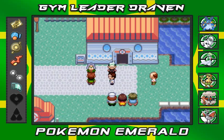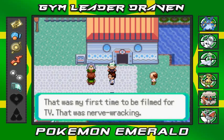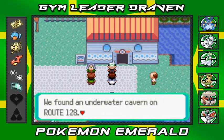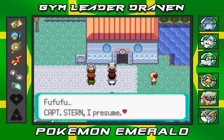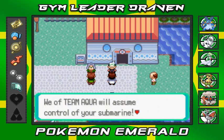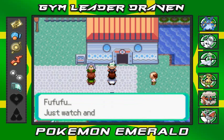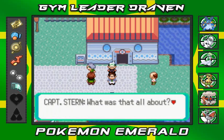Gabby thanks Captain Stern for his time and they walk away. He's relieved after his first TV appearance and mentions they made a huge discovery on their last seafloor exploration — an underwater cavern on Route 128 that may be the habitat of a long-extinct Pokemon. Then out of nowhere, a voice on a megaphone declares: 'Captain Stern, we of Team Aqua will assume control of your submarine. Your objections are meaningless.' Everyone wonders where it came from.